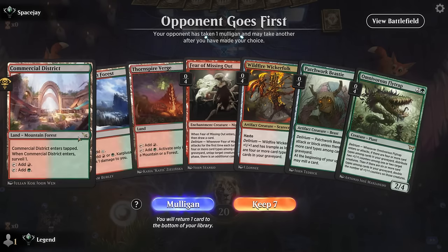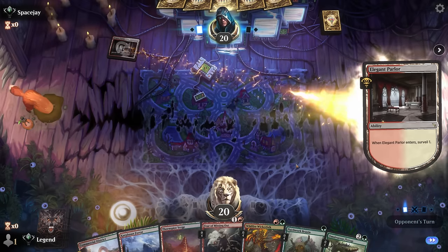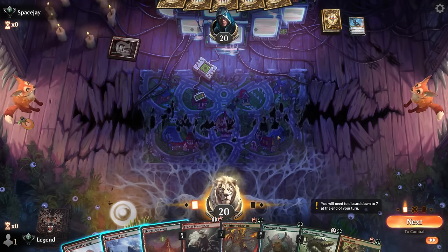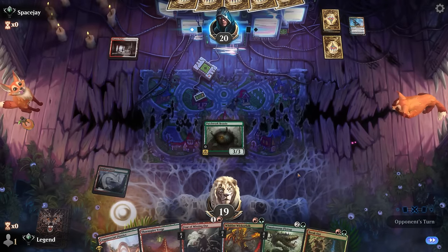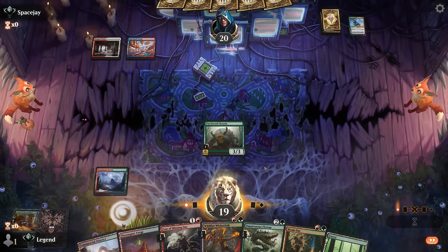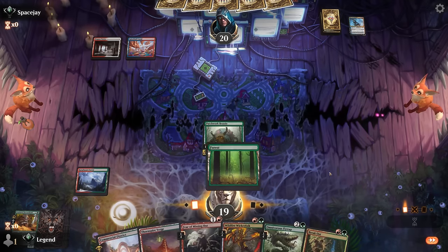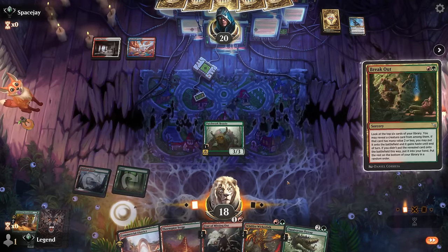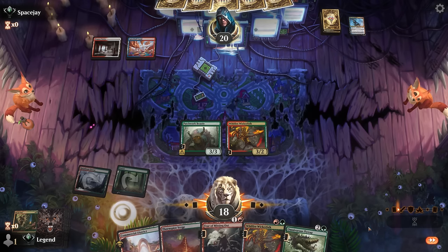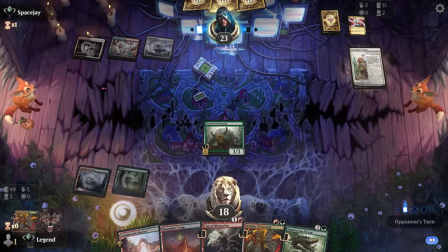We're on the play with a keepable hand, though we might have to skip the one-drop to play a tapped Commercial District so we can play Flytrap on curve. Opponent is on what looks to be a red-white tokens deck, maybe a Jeskai version, so we can expect a decent amount of removal. Turn one Beastie doesn't seem bad — maybe wait on Flytrap until we already have delirium to get immediate value. Breakout finds a Wicker Folk anyway, still adding sorcery as an extra type. A Helix destroys the Wicker Folk — another creature for a potential Burrow Fiend. Opponent has the Caretaker's Talent.